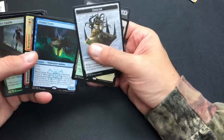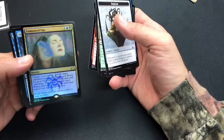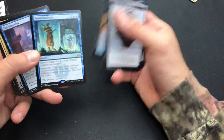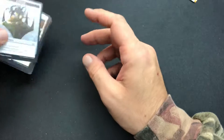Check out what we got: Dream Eater, Experimental Frenzy, Unmoored Ego Foil, Quasi Duplicate, and Runaway Steamkin. Pretty sweet — pretty good unboxing.